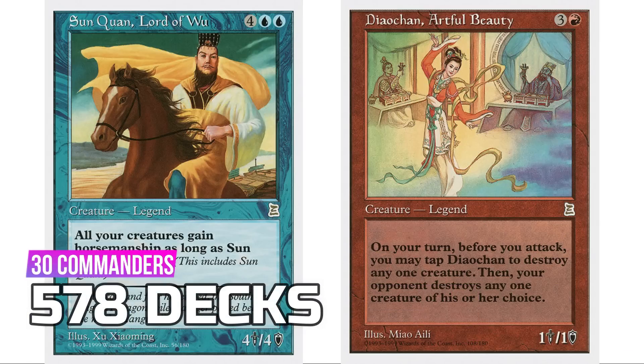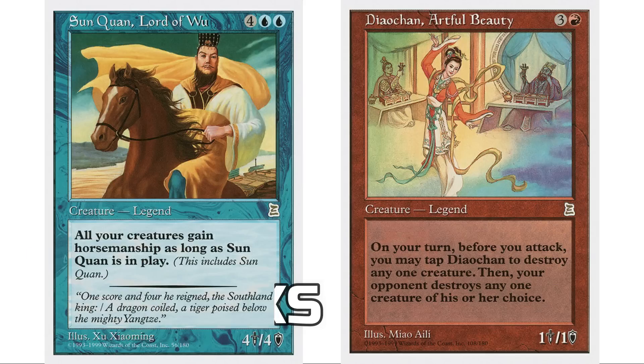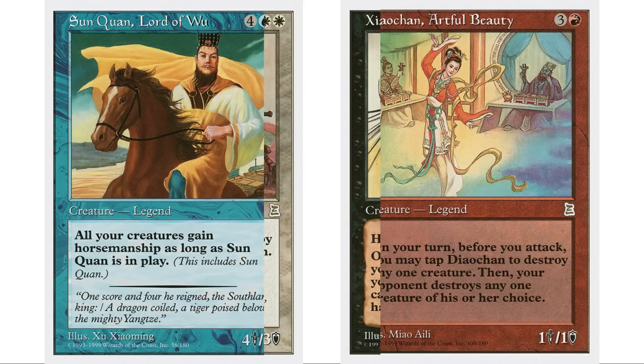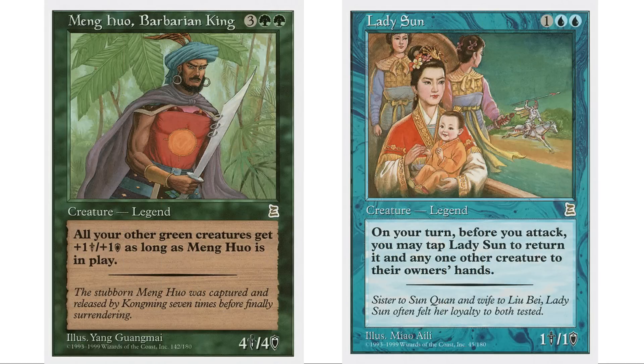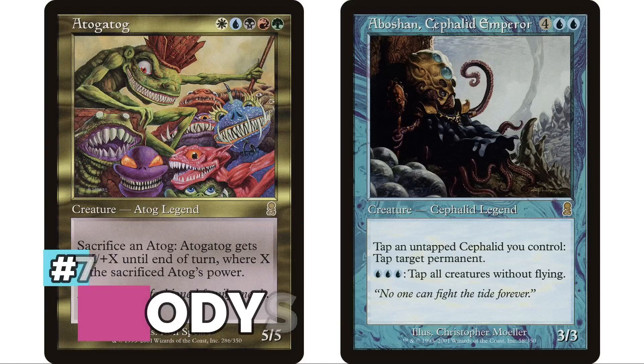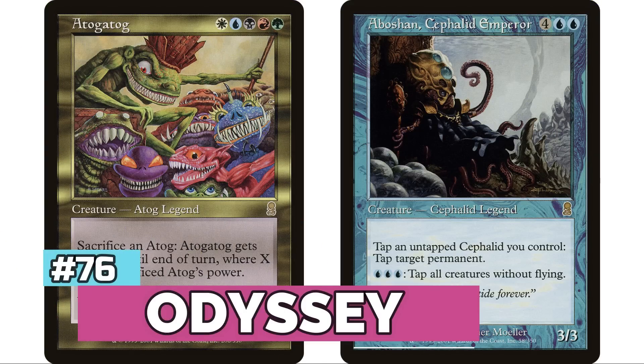Dio Chan, Artful Beauty is probably the most notable from Portal Three Kingdoms, but the overwhelming majority of commanders from this set have five decks or less. Despite having 30 legendary creatures, it's not very popular. At number 76, Odyssey has eight legendary creatures including Atogatog and Aboshan, but Braids, Cabal Minion is banned — without Braids, 624 decks total.